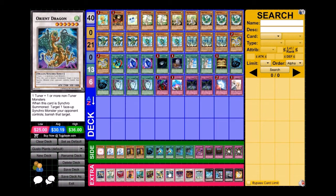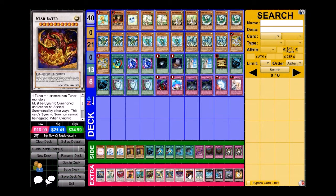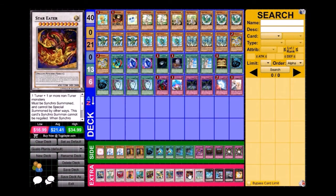Orient Dragon disrupts synchro plays and it can swing for 2300 attack late game. Star Eater is basically the Gagaga Cowboy of this deck — you summon it late game for an instant win. Its synchro summon can't be negated and during the battle step it's unaffected by other card effects, so Dimensional Prison, Mirror Force, Compulsory — none of that works. The only thing that can stop it is something like Dark Hole, or maybe they drop BLS if they're top-decking.